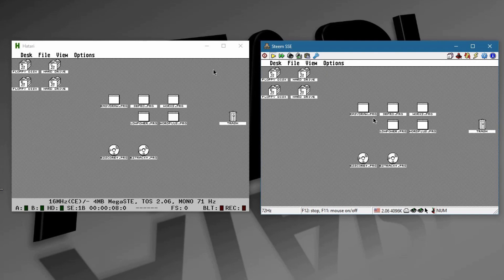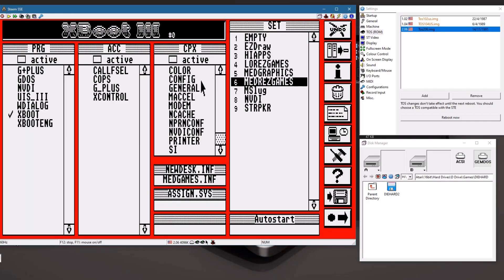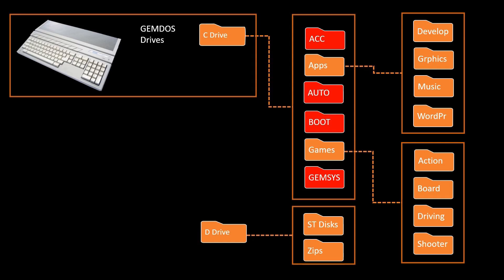Whether you use the Hatari or the Steam GEMDOS emulator for the Atari ST, you may be used to using boot managers to configure your system as it boots up — renaming files, figuring things out, and booting into whatever configuration you want. Being the purist that I was, I wanted this set up just like my old Atari hardware was back in the 80s: one large C drive with all these different programs, letting the emulators select which ones they want to use, so it worked just like my own hardware did.